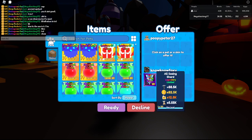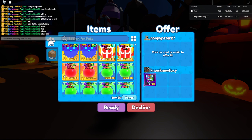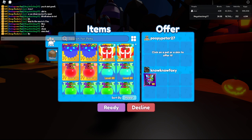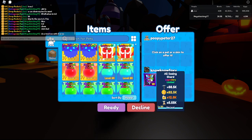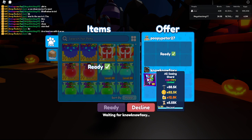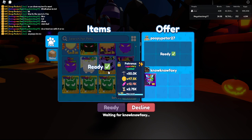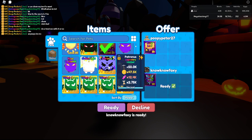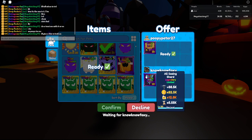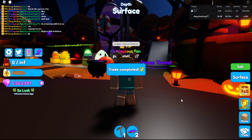Oof, stats bad — wow, the stats are really bad. I don't know, the stats are only 88,500 and 82,000 coins and 12,000. I'll give you this to hold on. All right, here we go — All-Seeing Shard.